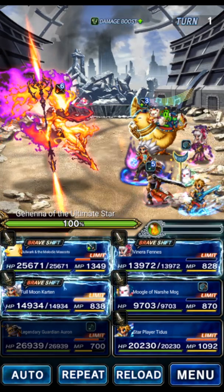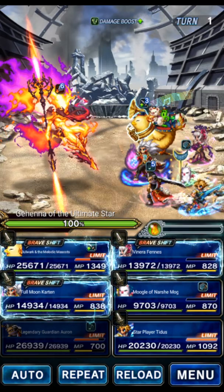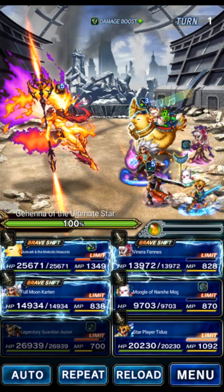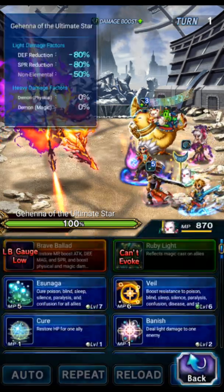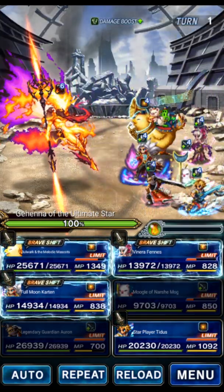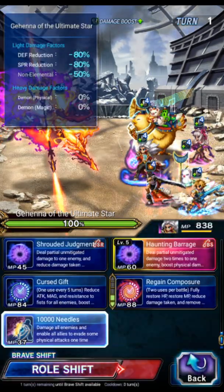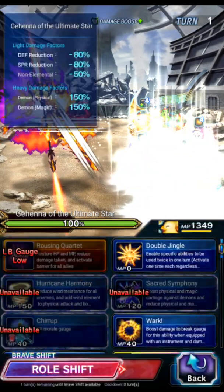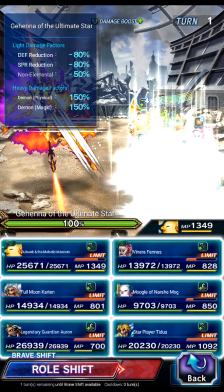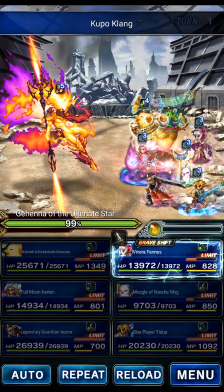The boss does two physical AoEs every single turn, a fire magic attack every even turn, and then Flare Sting every two turns starting on turn 3. The way we're going to deal with it: Mog is going to use Great Nature's Grace as a stat buff for the party, we're going to guard Titus, mirage one of those AoEs with Carton, and use Bulwark's Tonberry Boogie for physical mitigation, and Kupo Clang to accuracy-down the boss.